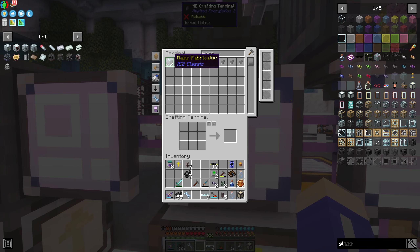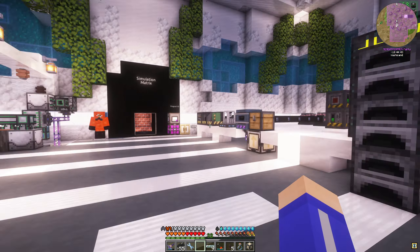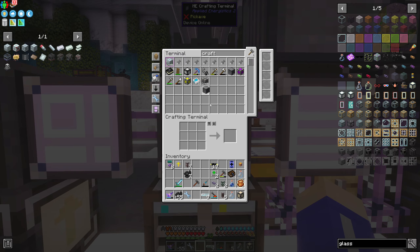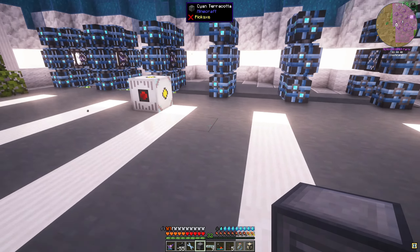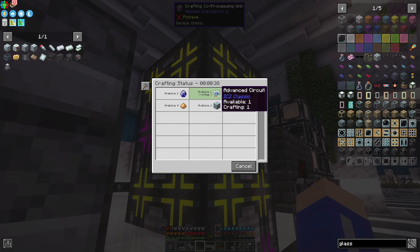Let's just make 10 and I have the diamonds for it. We should have the cables - it made us 12, that's cool. So we're going to put these down here and put one here, here, and here, and then that's going to go into the fabricator as soon as we make the fabricator. We should be good on the mass fabricator.